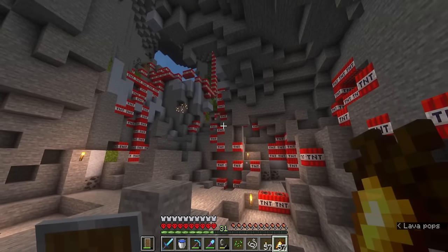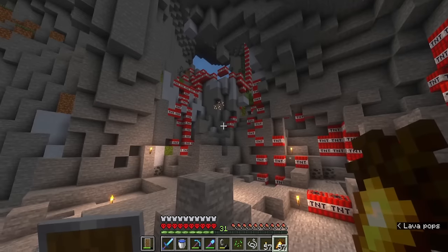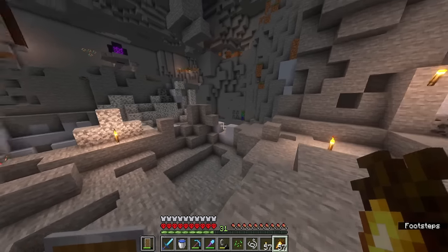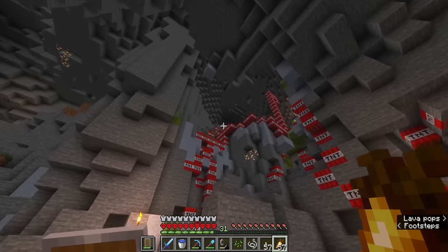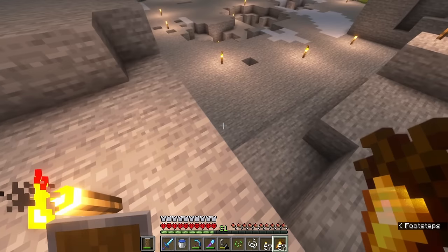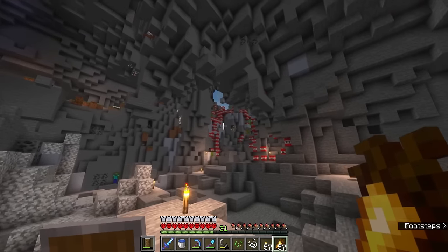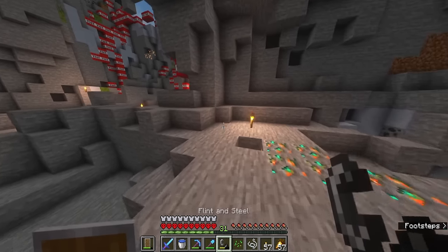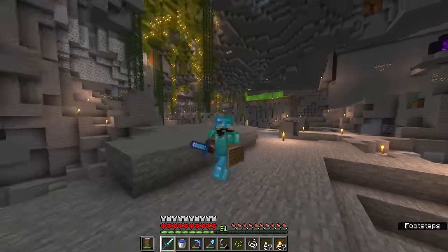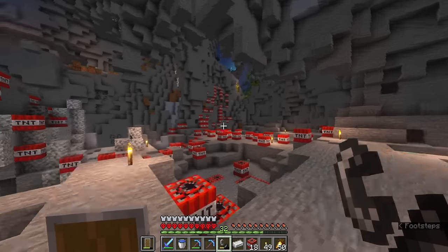We've placed a few stacks of TNT — this is never going to end well. We also discovered that the ravine just over here actually continues through and out of the mountain. This whole area is going to be a giant ravine going all the way down, with a cool little glass fade shadow effect as it gets further down. Let's go light this TNT and try not to die. Blowing TNT will never not be fun in this game.